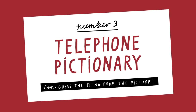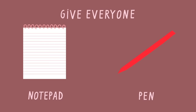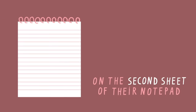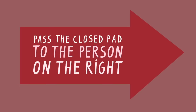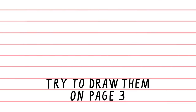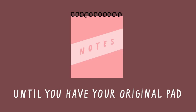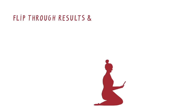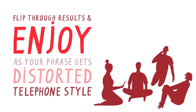Game 3: Telephone Pictionary. Sit in a circle and give everyone a notepad and a pen. Have everyone write something down — anything at all — on the second sheet of their notepad and pass the closed pad to the person on their right. Have everyone pick up their new pad, look at the words on page 2, and draw them as best they can on page 3. Keep passing and drawing and guessing until you have your original pad in front of you. Flip through the pages in front of the group for mega laughs as your phrase gets distorted telephone-style through the drawings and guesses.